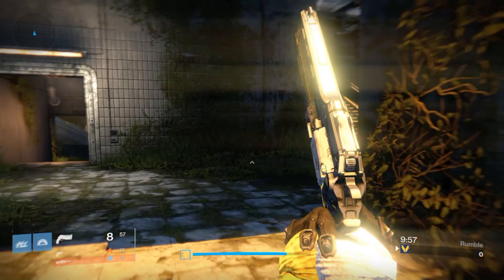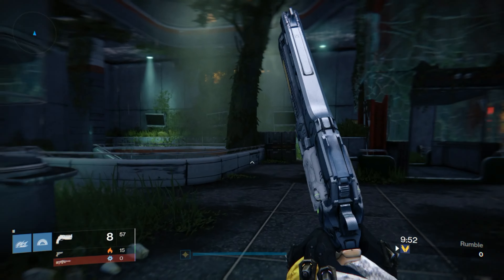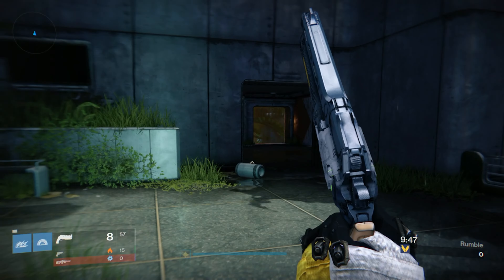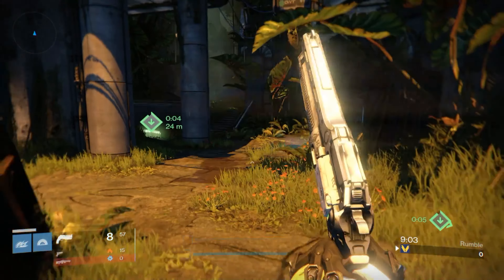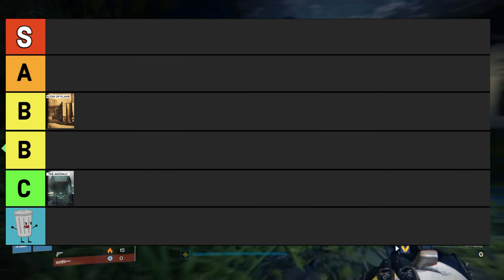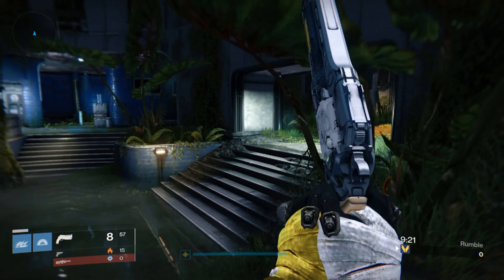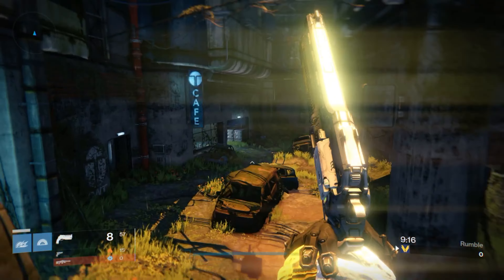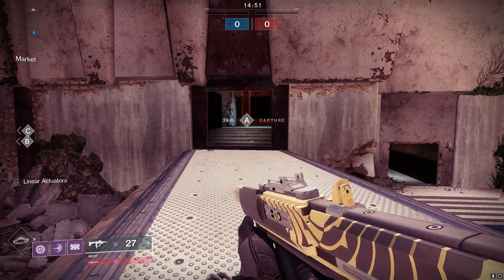Asylum is our next map — one you hear so much about from Destiny veterans. This map had it all: lots of cover, different angles for tactical gameplay, and it became one of the most beloved maps for Trials of Osiris. Out of all the maps on today's list, Asylum really set the bar high, landing it in the S tier category. Any Destiny player would gladly give up six PVP maps just to get this one back.